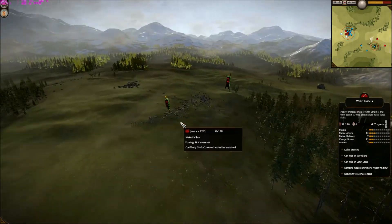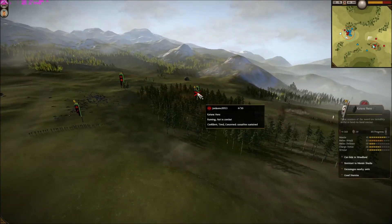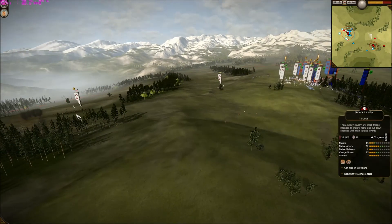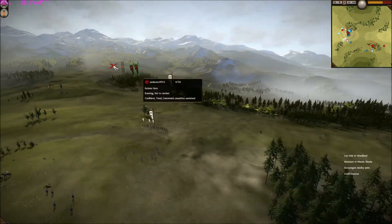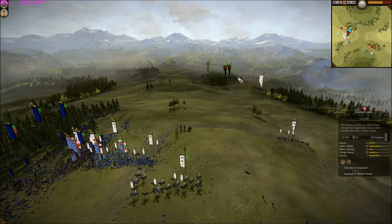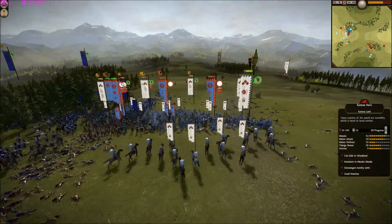At this point something seems to have glitched out, but all of his units did actually completely route. I mean, I dealt so much damage to him. Even if this isn't glitched, this is really how the battle panned out. I just move my cavalry anyway because once we're finished with his ally we'll just come over and destroy him as well.